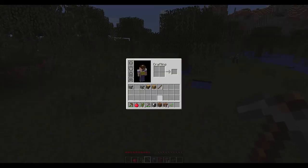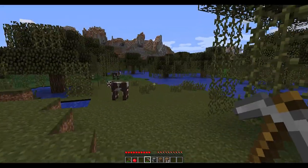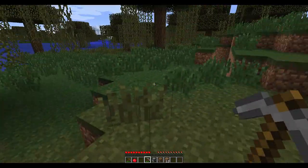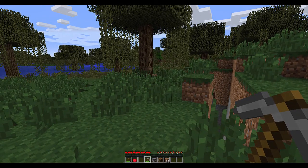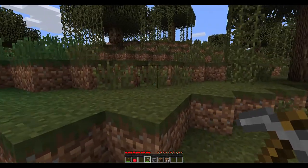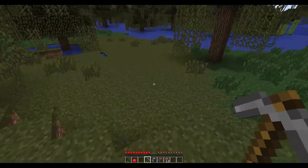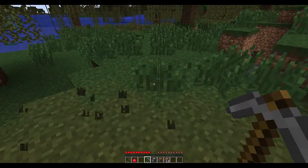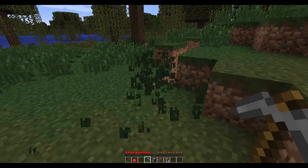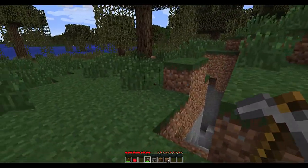I've also picked up several things: saplings and seeds. Saplings come from tree leaves when you take down a tree — as the leaves decay they'll drop sometimes apples, usually saplings, and you can plant those to regrow new trees. Seeds come from taking out grass — there's a chance seeds appear when you break grass — and those you can use to plant wheat. We'll talk about farming in a little bit.